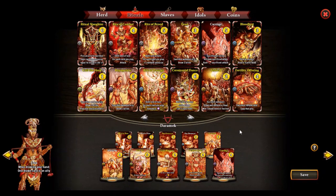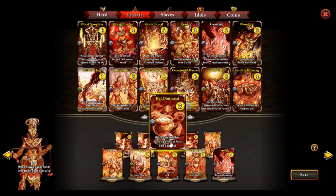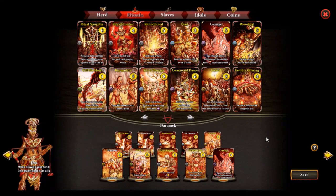Here is the decklist from Papaladin. We're gonna try a match and then see how we can improve this deck, but without changing the essence of the deck, which is a Heard of Rats Rat Ointment spam deck. So let's try the first game out.